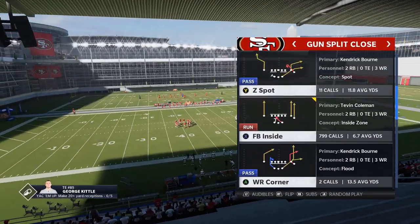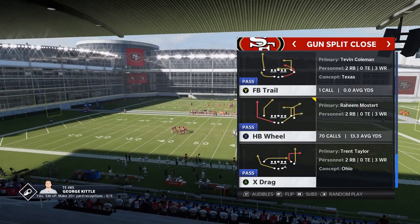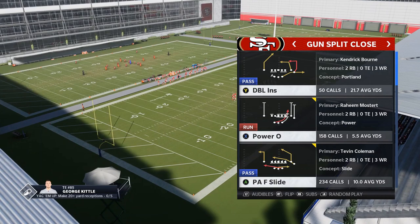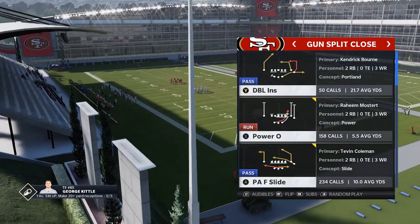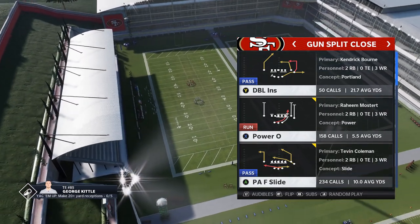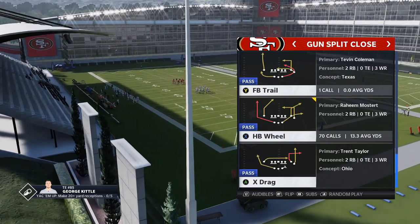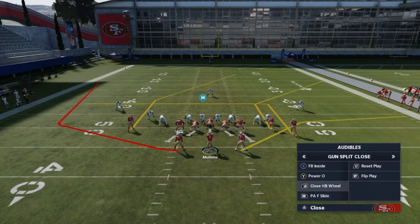Now I'm going to show you guys the Cover 3 one-play touchdowns. There are really two different plays that I can score on both sides of the field with. That's the halfback wheel, and the other play is the PAF Slide. If your opponent starts to cheat to one side based off you using this formation, it won't matter — you can just switch to the other play and score off the other side of the field.